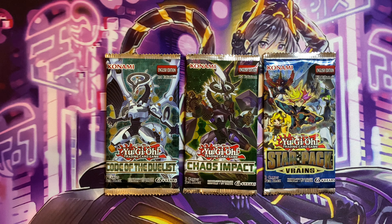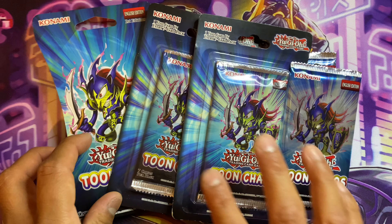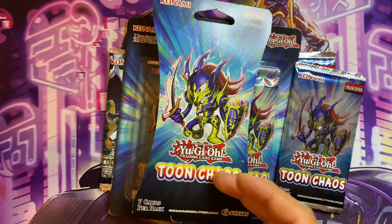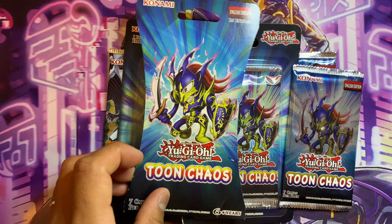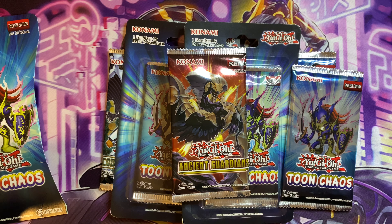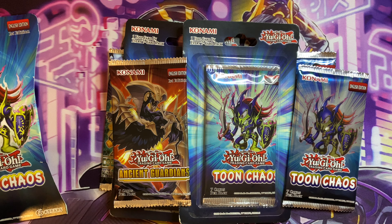For Toon Chaos I'm opening two American print and two European print. I have a first edition blister which is very rare because when this pack released, COVID had just started and it was super short printed in first edition — it was reselling for quite a lot. I'm opening it anyway; I'm not really about keeping products sealed. The last pack is a recent one, Ancient Guardians, which has collector's rares, Pots, Pinktarops, and Fen cards. Let me know what packs you think I should open next!